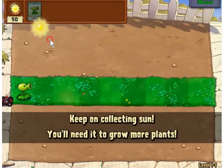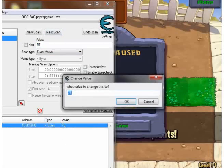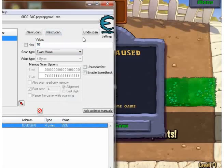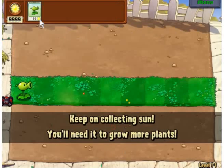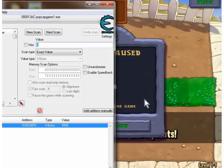Alright, now that that's done with — boom — we have instant sun. Now this is the best part: New Scan, zero. First Scan. The cool thing about this is the fact that you need to do a zero scan first. I'm pretty much doing the same thing, but this is, in my opinion, simpler because there's only one plant regenerating.